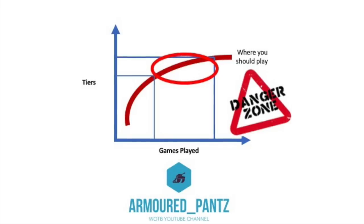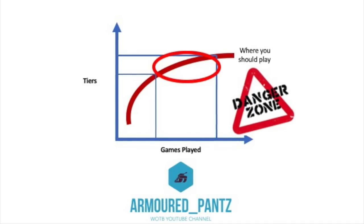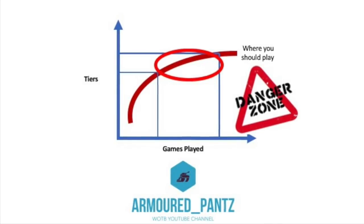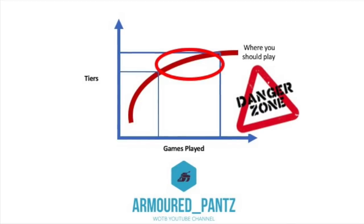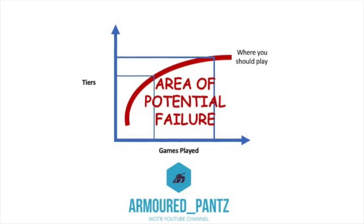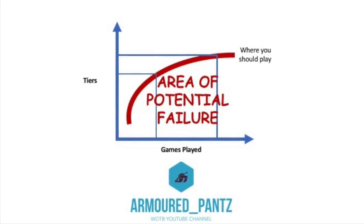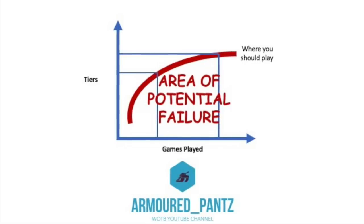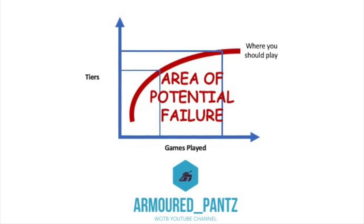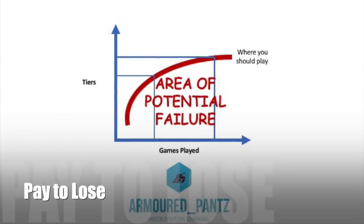This gap is highlighted as your danger zone. If you go too far up the tiers too quickly, you enter a danger zone — a potential area of failure — where you're not ready to play at that level. That means you'll lose more, you won't enjoy the game, you won't learn as quickly because you're going out of games very fast, and you're going to frustrate your teammates. In Blitz, that opens you up to toxic abuse.